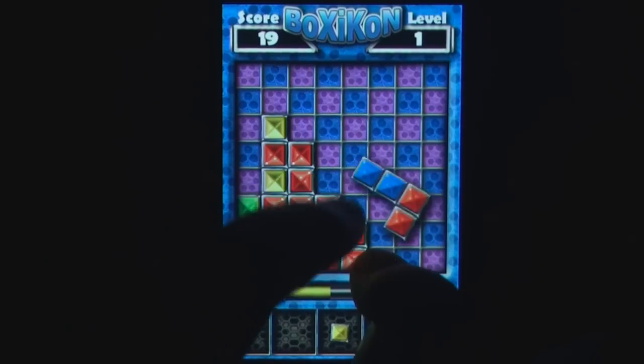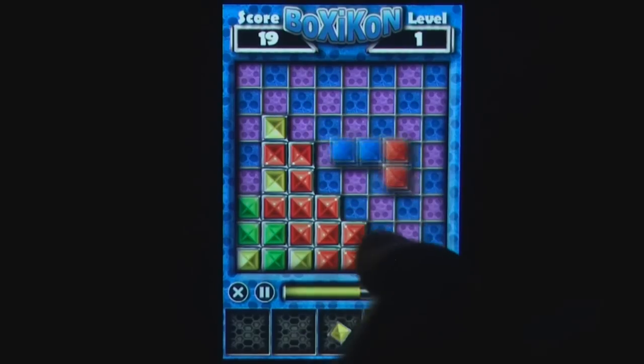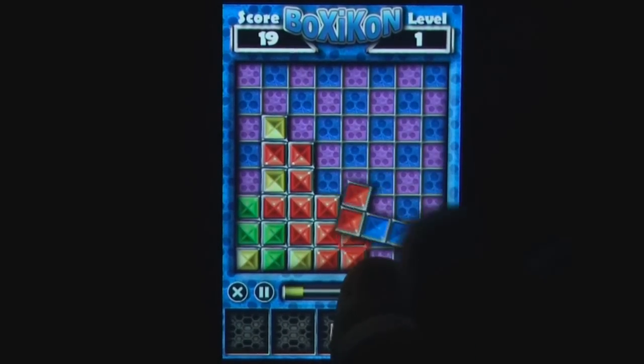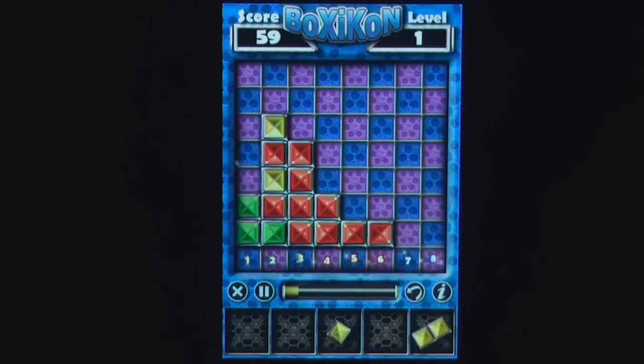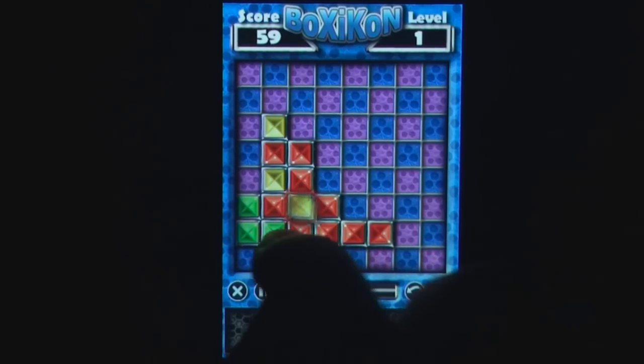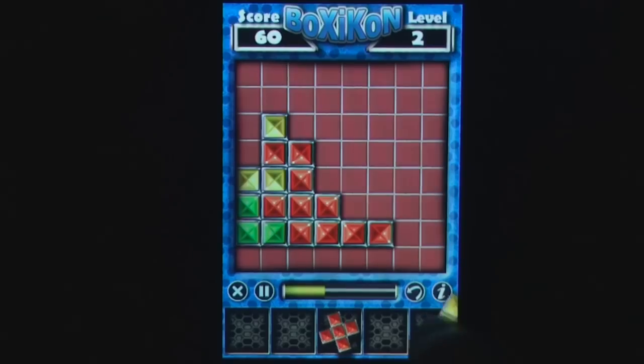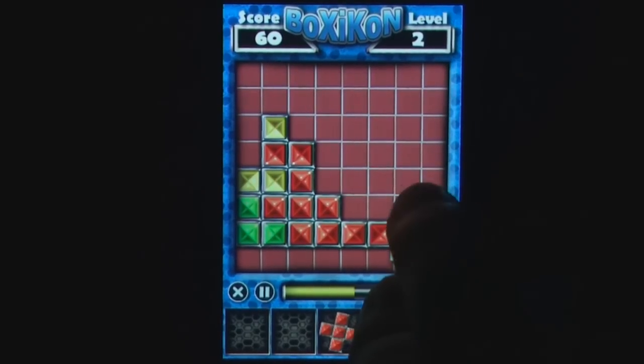Boxicon uses a drag and drop system that utilizes a second finger to rotate the piece currently selected. While this can be awkward and certainly isn't a game that can be played one-handed, the controls are executed perfectly and even place the selected piece above your finger to avoid obscuring the board.